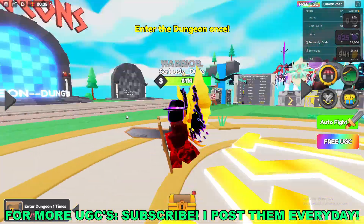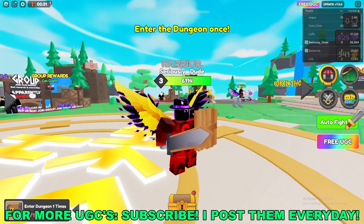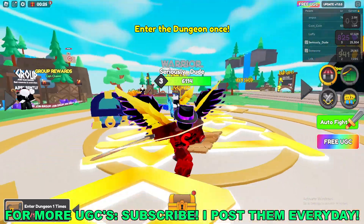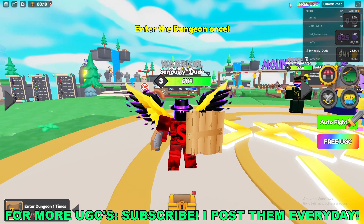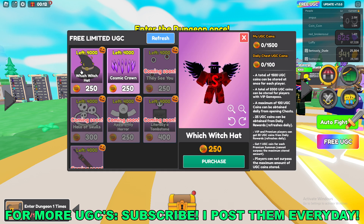Yo, what's going on guys, it's SeriousToot here. Today we're going to get the Witch Witch Hat free limited UGC item here in Roblox. To get this free limited, you have to go ahead and join this Roblox game called Chest Hero Simulator. Once you're in game, put the game link down in the description below. Go to the top right of your screen and click on the free UGC button, and then once you're on there you'll see the Witch Witch Hat.